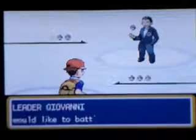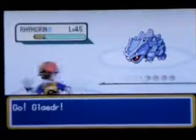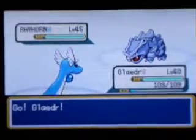So yeah, it's Giovanni. This was such a shock when I played Red. He'll first send out a level 45 Rhyhorn — that's rock type. I should switch.